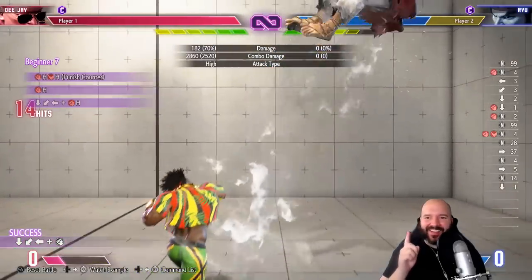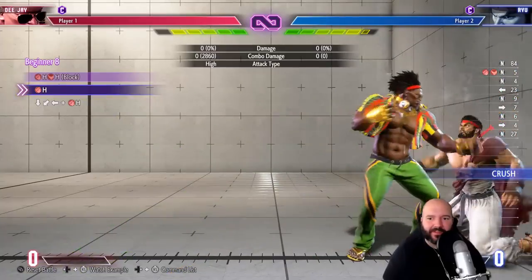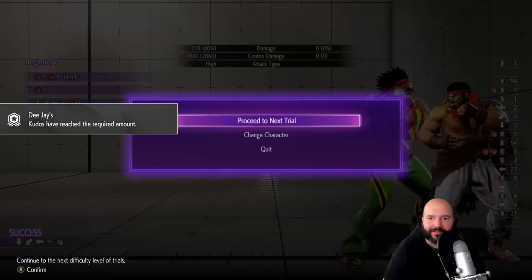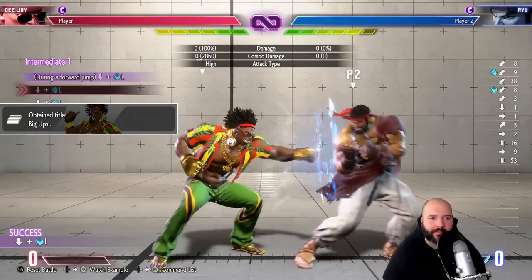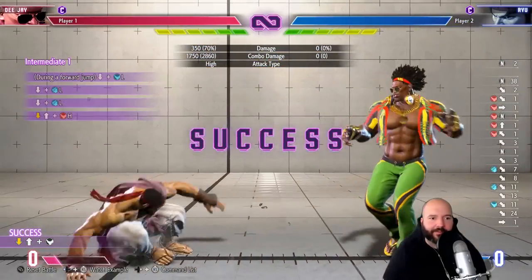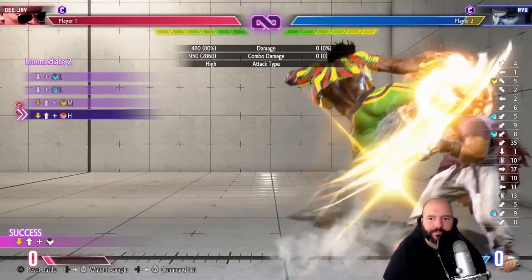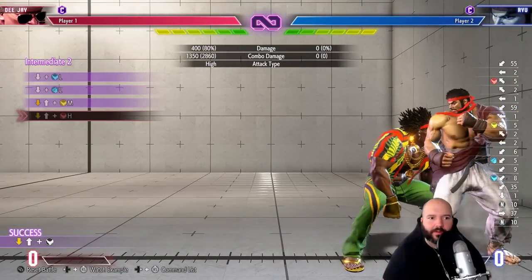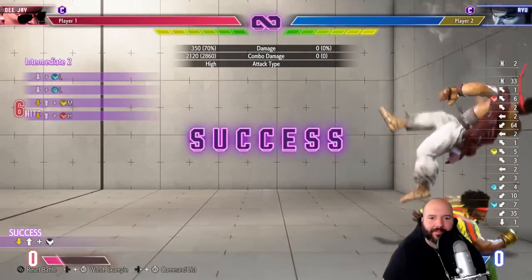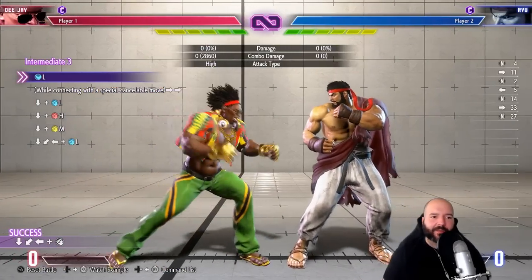That's how they get you — but I figured it out. Same deal as before. We have to do the jump light kick a little low in the jump to make that easier. This is a DJ classic — he's been able to do that since Super Turbo.